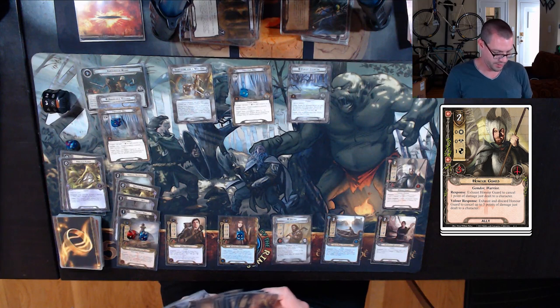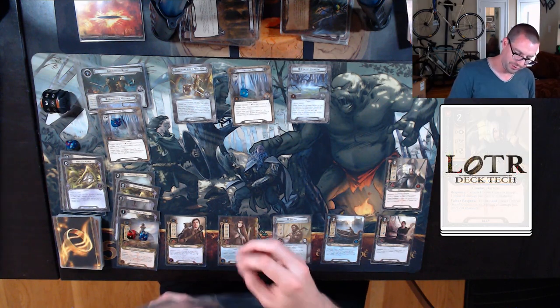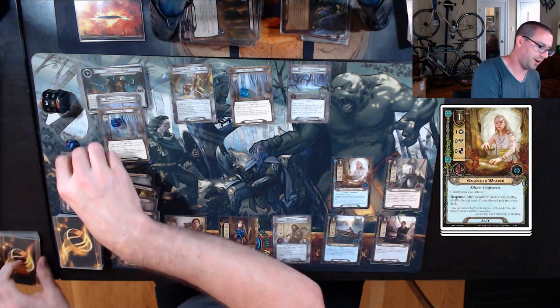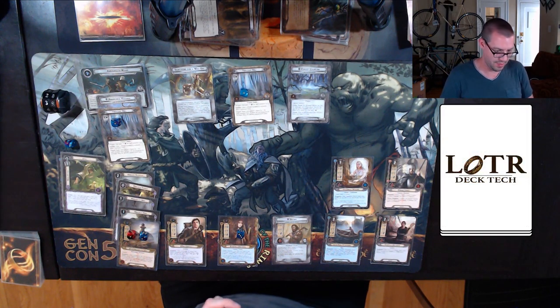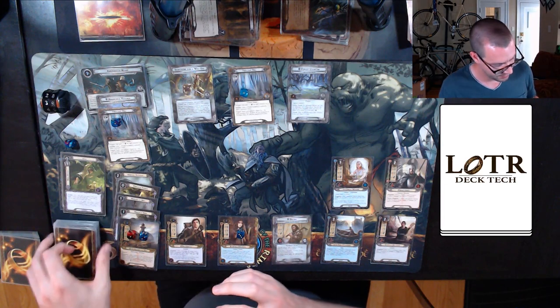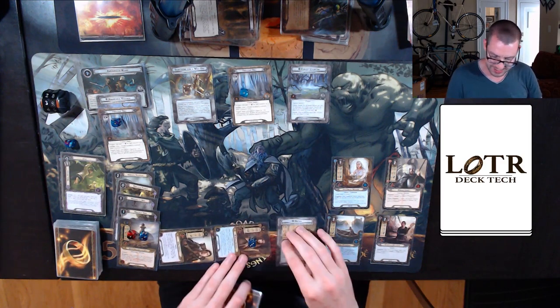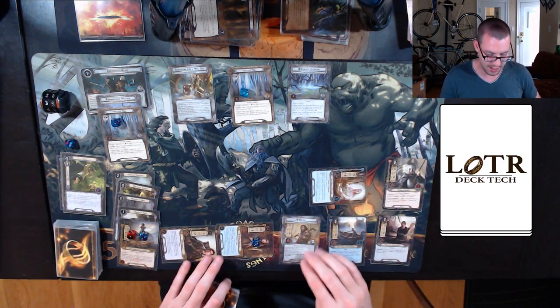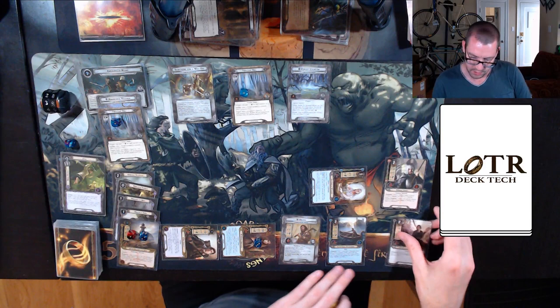I'm going to spend one resource off Arwen, play a Galadhrim Weaver, and shuffle my healing back into the deck. Questing for the round, up against four — I will send ten willpower. Ten up against four probably won't clear it. Overgrown Path revealed — so ten up against seven is three progress.